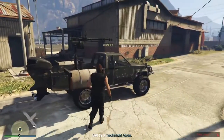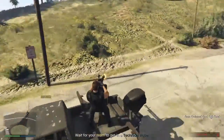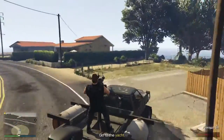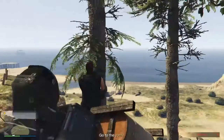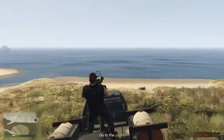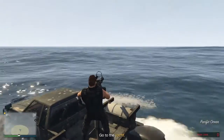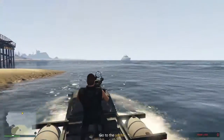Today I'm going to be showing you the second-to-last vehicle of the series. This is the Technical Aqua, which is basically the exact same as the Technical — it's got the mounted machine gun on the back. You can drive at some slow speeds because this Karin rebel is really slow, but you can fit three people on it.